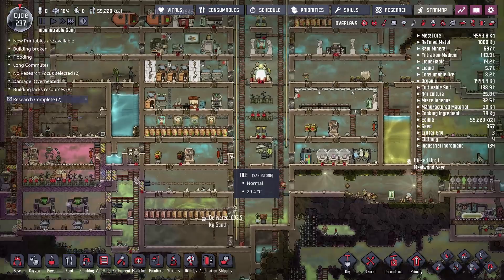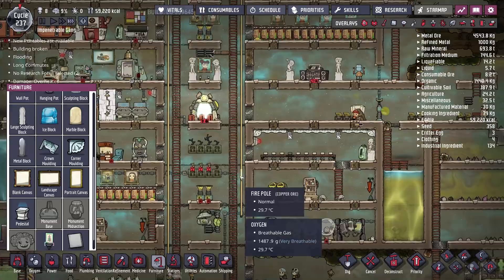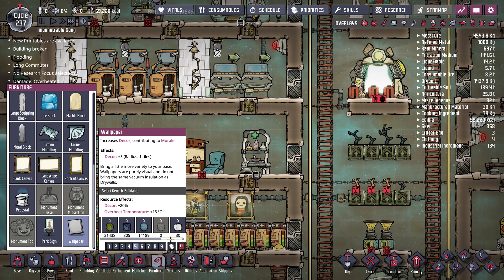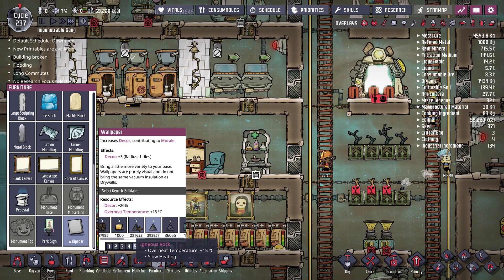The new gas overlay shows oxygen as blue, carbon dioxide as black, polluted oxygen as yellow, natural gas as orange, hydrogen as pink, and chlorine as green. It's a lot more similar to how the gases look in the real world. It's not a huge deal but it makes things a little bit easier to work with. I've also added the wallpaper mod, which lets us put down custom wallpapers to cover up pipes and the background of the game.